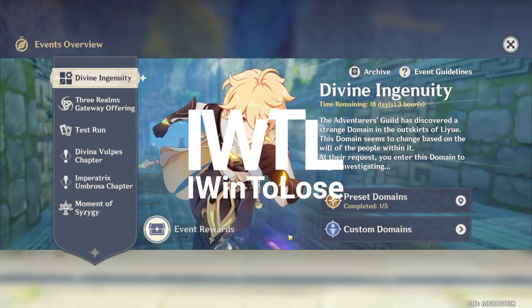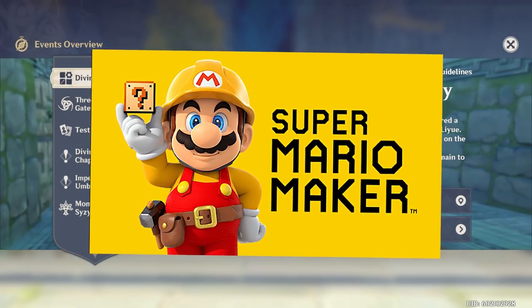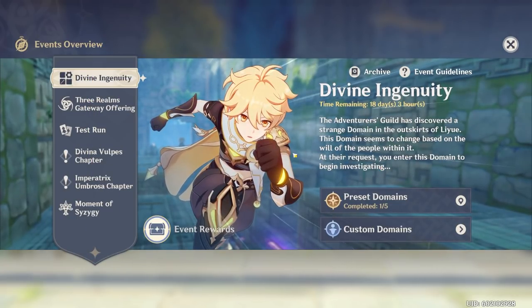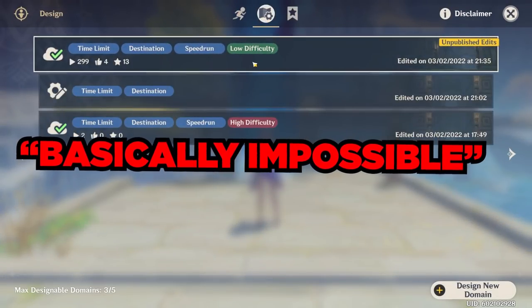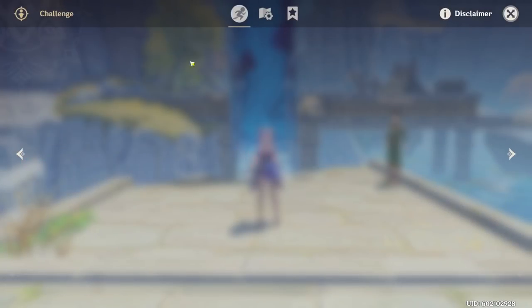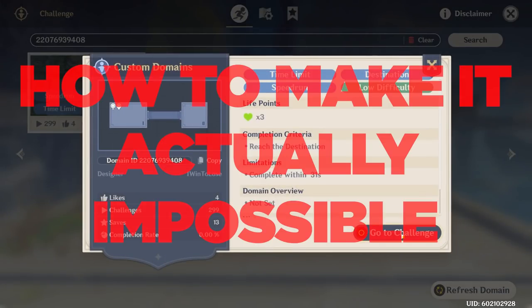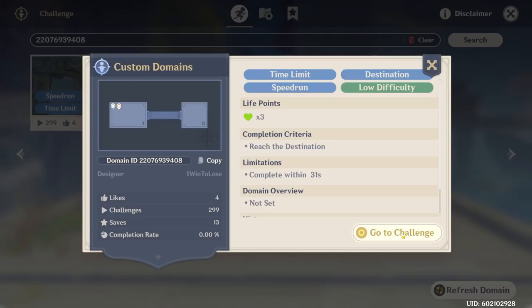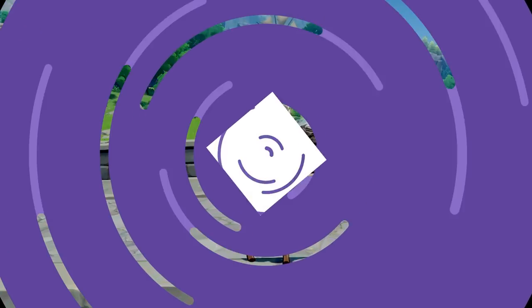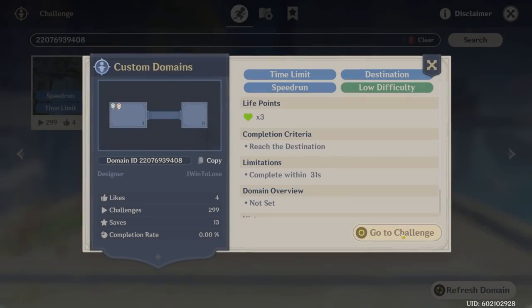Hello and welcome to my channel. I went to lose gaming. So this new event, Divine Ingenuity, which is basically Super Mario Maker in Genshin Impact, has arrived and it's actually pretty interesting. I wanted to show you guys a domain that I made that's basically impossible. I'm going to show you why it will seem impossible and then how to actually beat it, and then how to actually make it impossible.